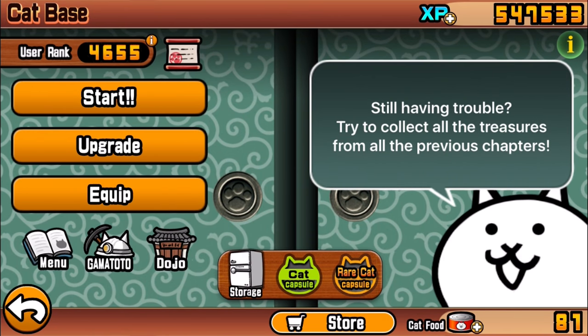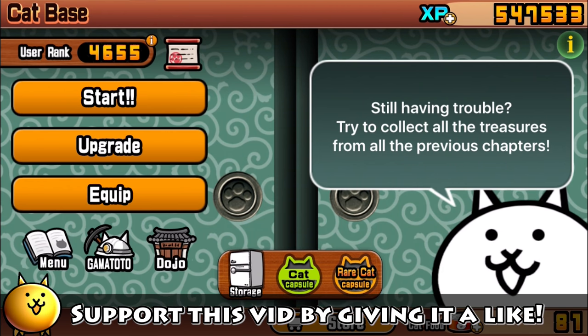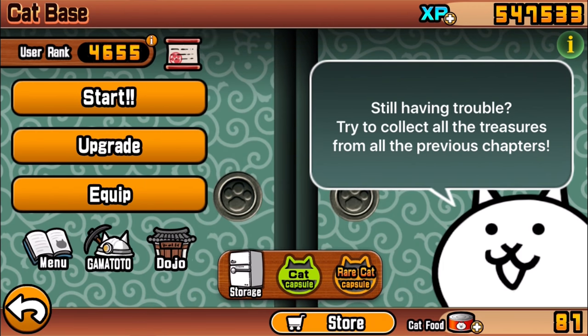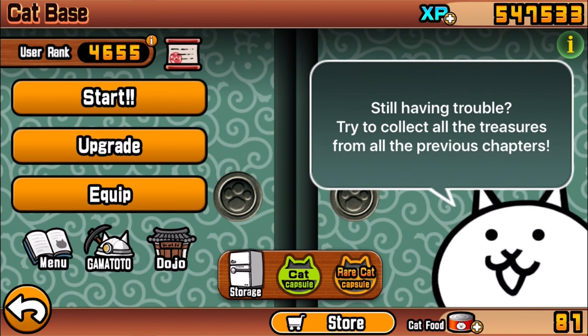Hey guys, what's up, this is Ezekiel and welcome back to the next episode of the Battle Cats evolution series. In the last episode we talked about the Mr. Ninja Cat — not the Ninja Cat. Some people got confused because both the Mr. Ninja Cat and the Ninja Cat have really similar names, so sorry for the confusion there.